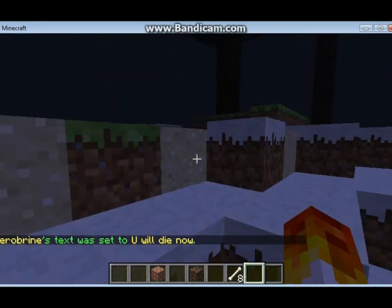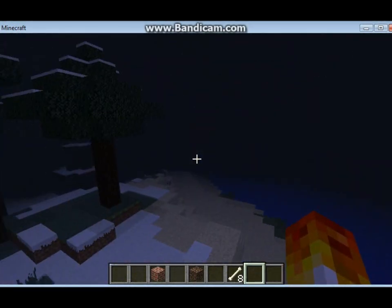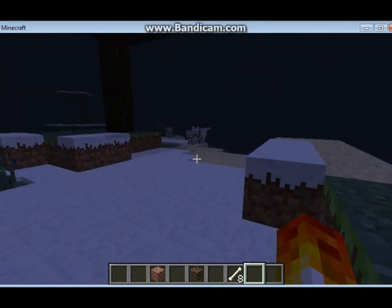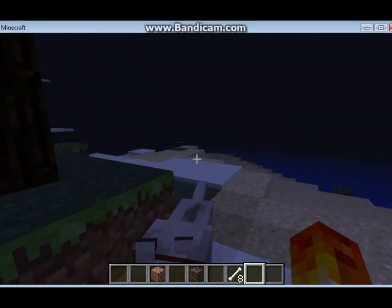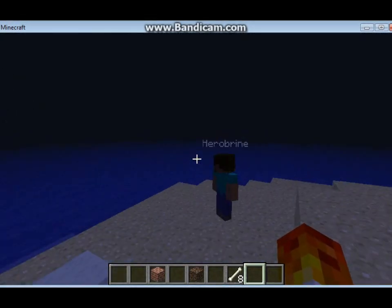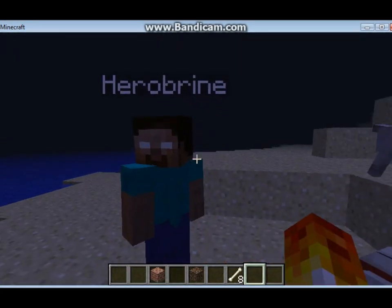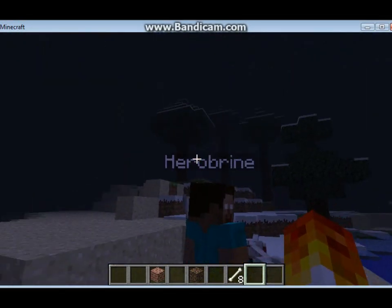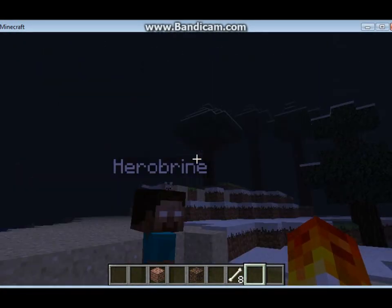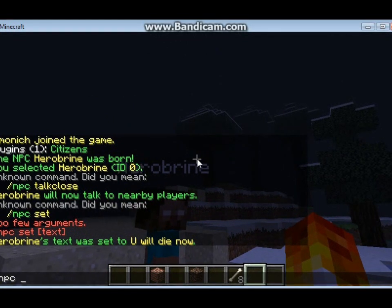If I get far away and then go close and get closer to him, he would say 'you will die now.' But I think this is a different version of Citizens than what's current, so it's a little different. If you want to see more commands, you just do slash NPC help.